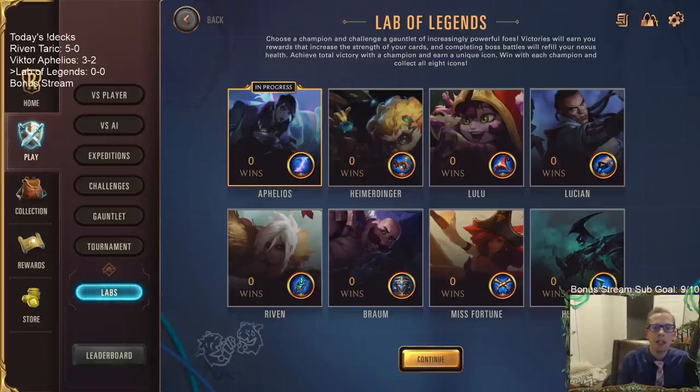Welcome everybody on Twitch chat and YouTube for a brand new lab here on Legends of Runeterra. This one's called Lab of Legends. You choose a champion out of eight and challenge a gauntlet of increasingly powerful foes. Victories earn you rewards that increase the strength of your cards, and completing boss battles will refill your Nexus health. Achieve total victory with a champion and earn a unique icon. Win with each champion and collect all eight icons. This sounds really cool - it's a one-player thing, so let's give it a try.